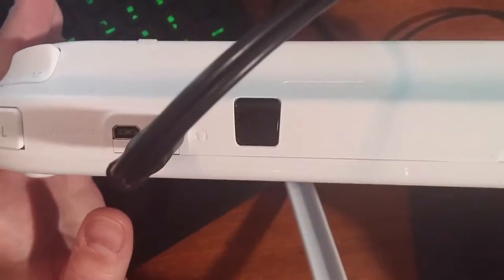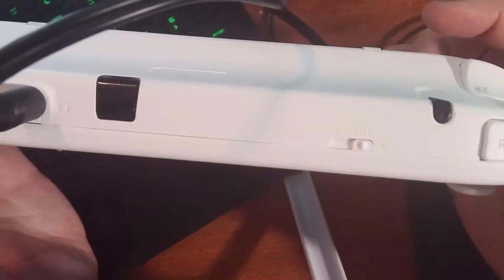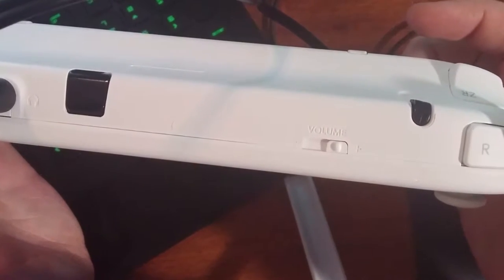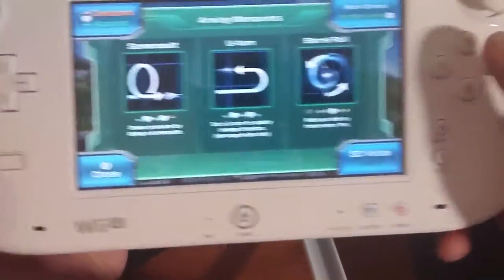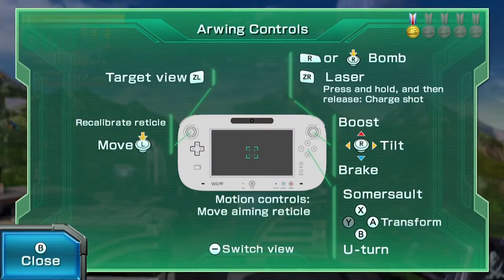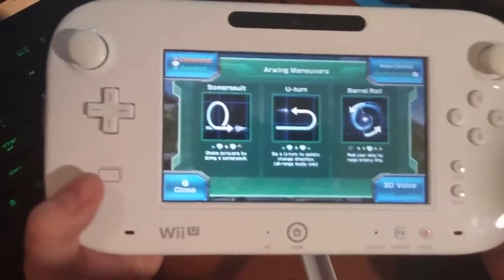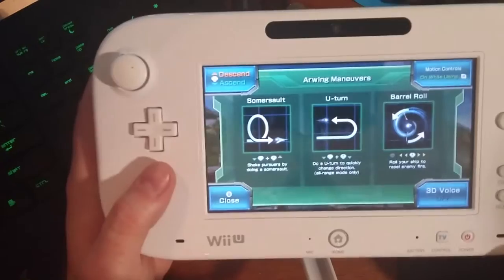Why couldn't they just do that? Why do we have this button not used at all, and this button used to shoot a bomb? Why isn't Y mapped for anything at all? Why couldn't Y have been the bomb? You can clearly see on screen that Y is not mapped. Why couldn't that have been used for the barrel roll? We've got the U-turn and somersault mapped — why not the barrel roll? Just a terrible decision, without a doubt.